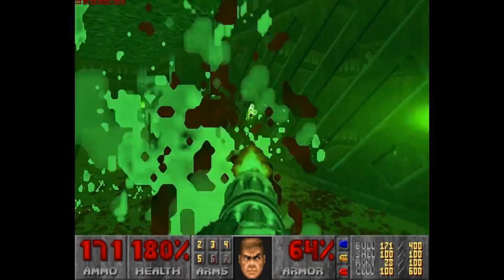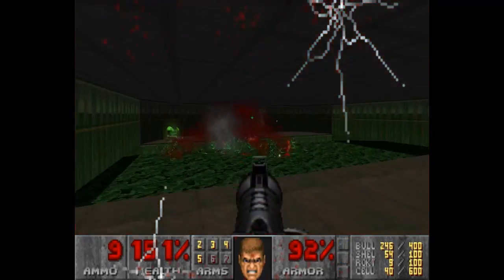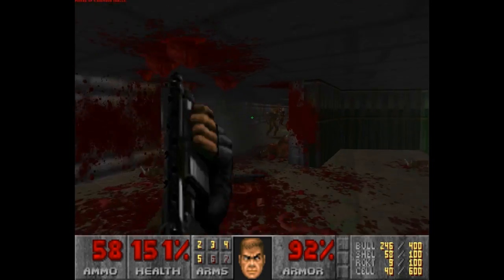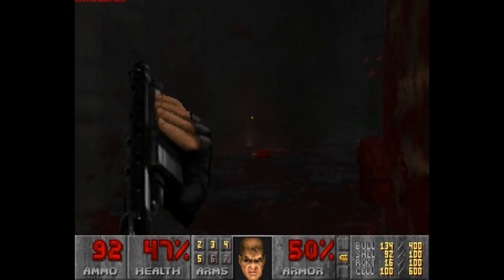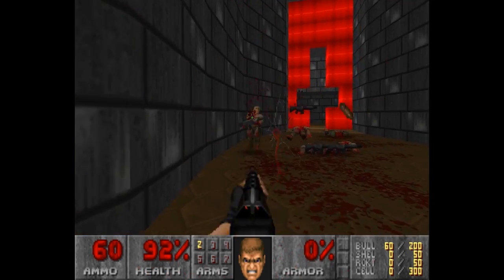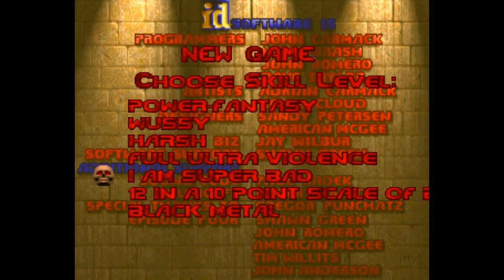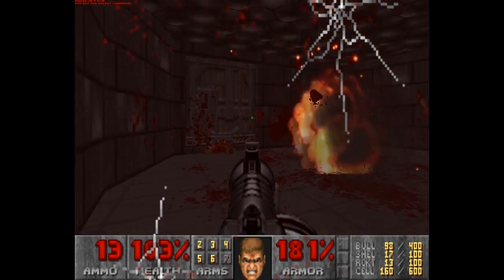Everything has been modified to feel much larger than life, more so than it already was. Explosive barrels are now utterly devastating, enemies move and attack much quicker, and damage sustained is displayed by cracks and shatters which appear all over the heads-up display. This makes Brutal Doom a much harder experience than its vanilla counterpart, and it even offers up new difficulty modes which are sure to keep even the most seasoned Doom veterans on their toes.